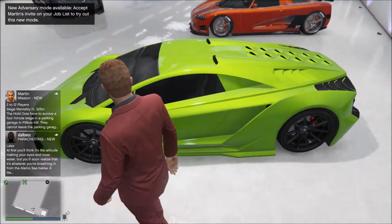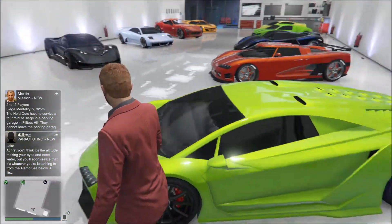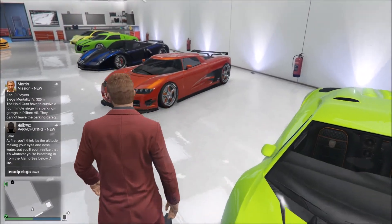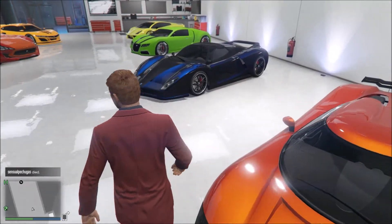Let's kick this off with my favorite car in the game and my favorite color — the Zentorno. This thing is a beast, it's my go-to car everywhere I go. I just can't get enough of that color, it looks so good on that car. You got the Entity of course with that burnt orange color.